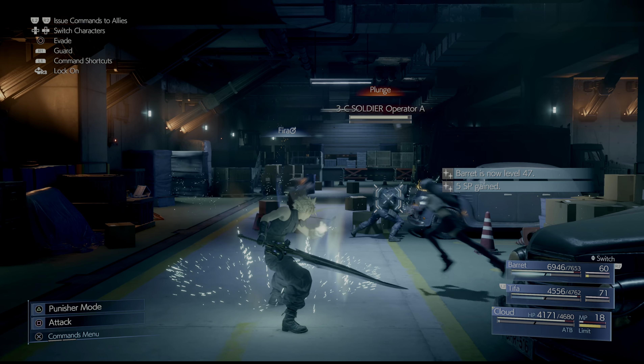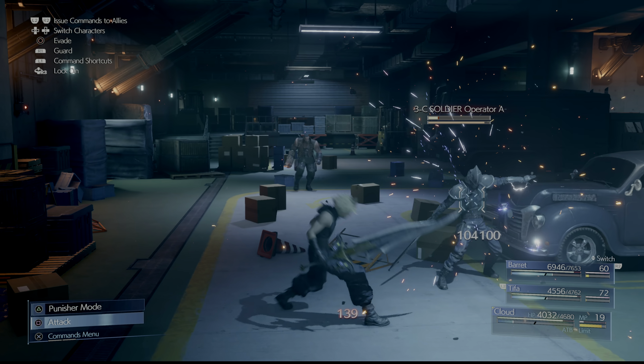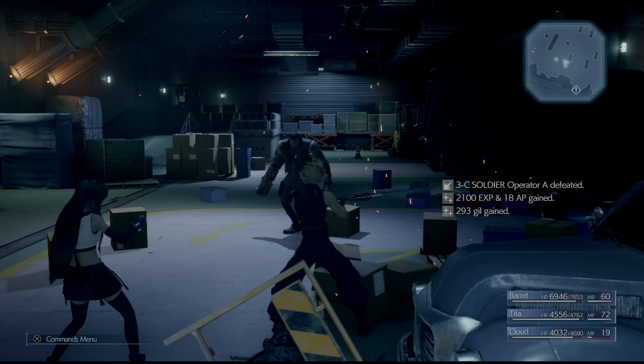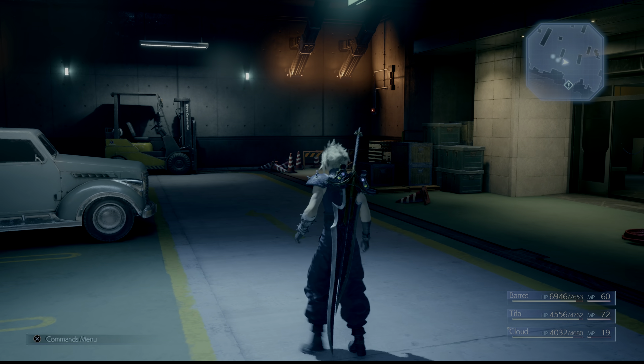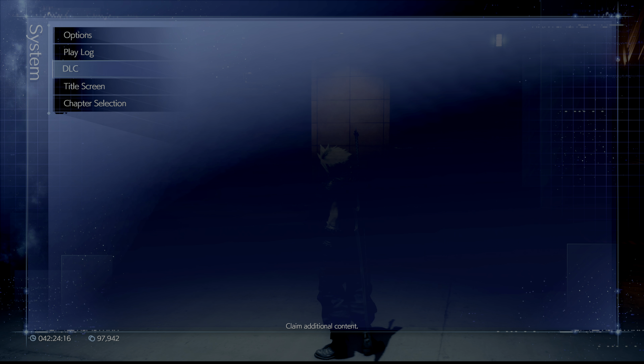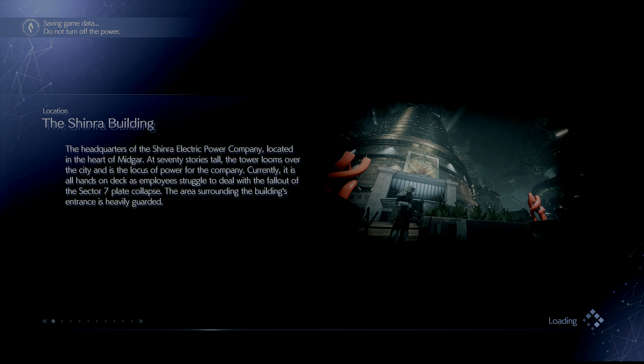Once you're finished with all the packs, you want to press Options, go into the menu, go to System, and then go back to Chapter Select and reselect Chapter 16. Just do this over and over until all of your characters are level 50. This should take you less than 30 minutes. The grind is seriously amazing, and you can max out virtually any materia really, really quickly. I started this grind at level 37, and before I knew it, I was level 50 in under 30 minutes.